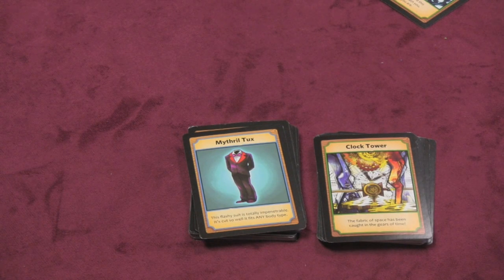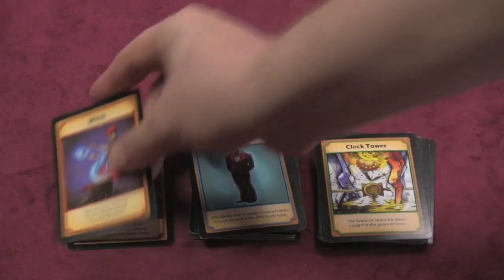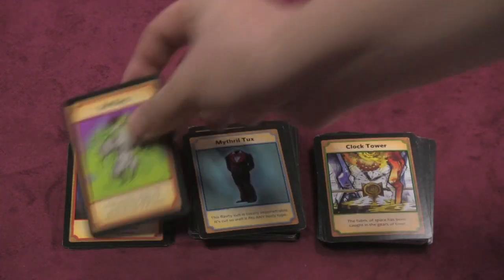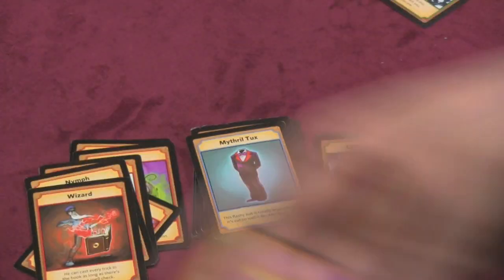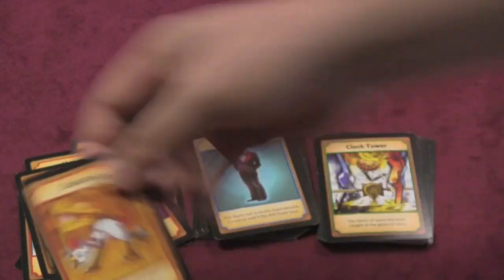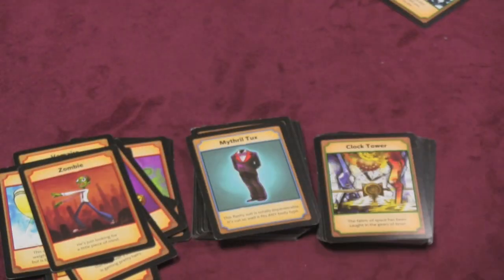And finally, the biggest stack of cards is the characters deck. So we have, for example, the Kraken and the Witch and the Rat King and the Phoenix and the Behemoth and the Nymph and the Wizard and King Midas and a Vampire and a Yeti and a Tree Ant and a Cockatrice and a Werewolf and a Sky Whale and a Zombie.